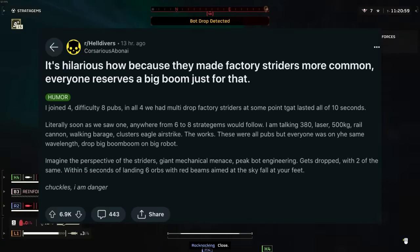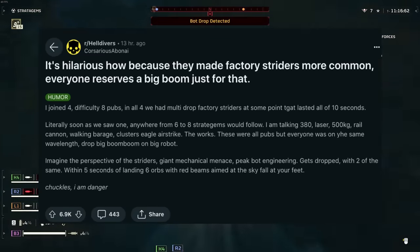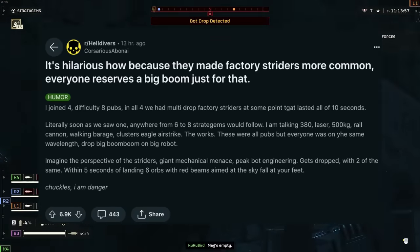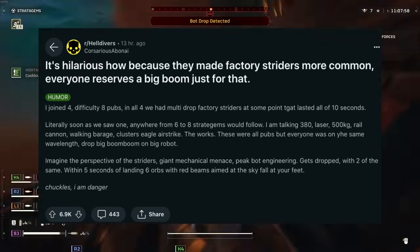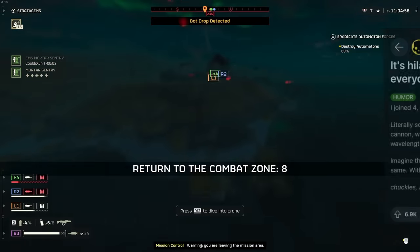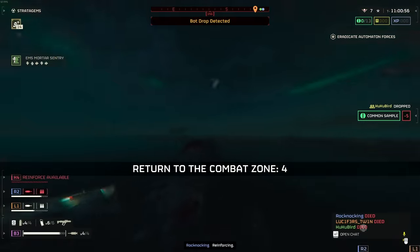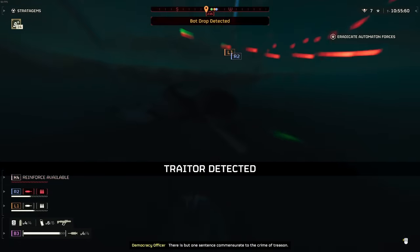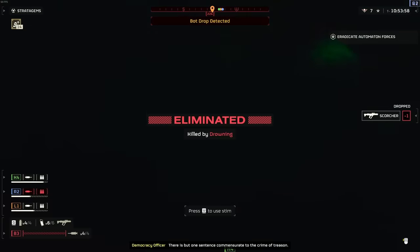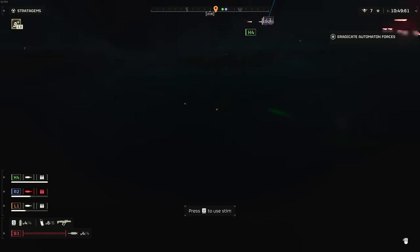Drop big boom boom on big robot. Imagine the perspective of the striders — peak bot engineering gets dropped alongside two of the same, and within five seconds of landing, six orbs with red beams aimed at the sky fall at your feet. Chuckles — I'm in danger. This is pretty much the main mentality for Helldivers 2 overall; we just like making big explosions and making big things go bye-bye.